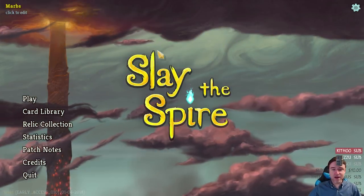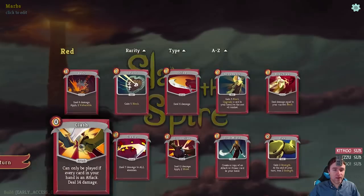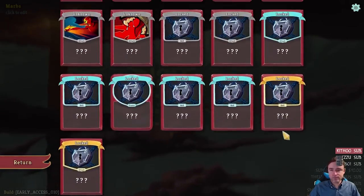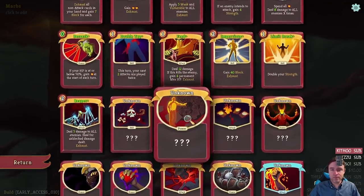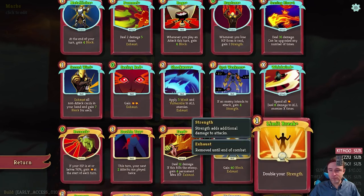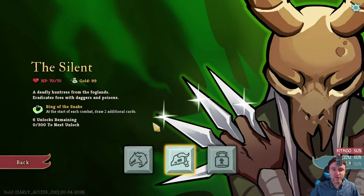All right, I'm back. Let's do one more run, shall we? That was a lot of fun. We can look at our card library, we can view all the upgrades. All right, let's do another one. So since we unlocked a new character, we could go for that one — The Silent.